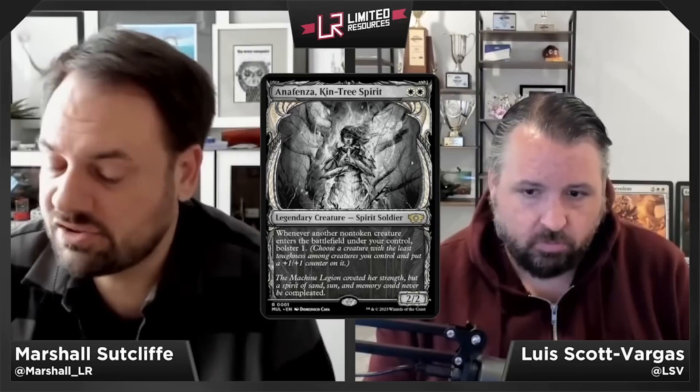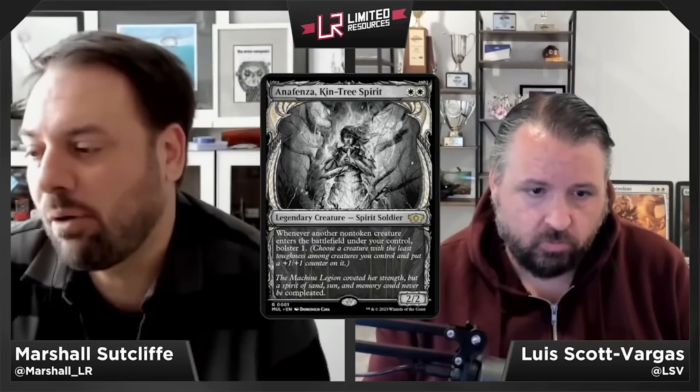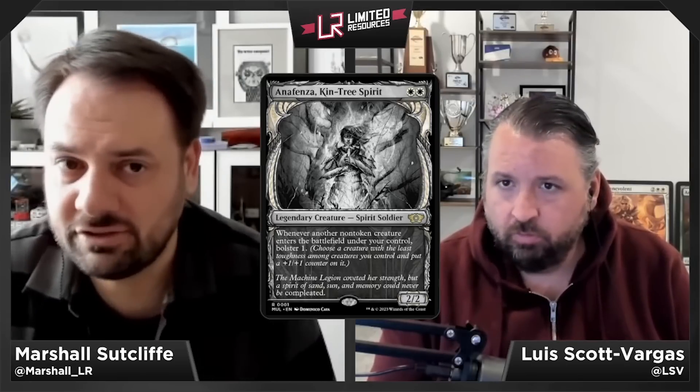First card: Anafenza, the Foremost — white white for a 2/2 legendary Spirit Soldier at rare. Whenever another non-token creature enters the battlefield under your control, bolster 1 — choose a creature with the least toughness among creatures you control and put a +1/+1 counter on it. This obviously goes into the green-white deck.